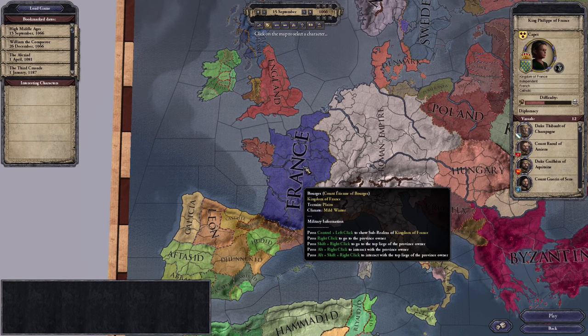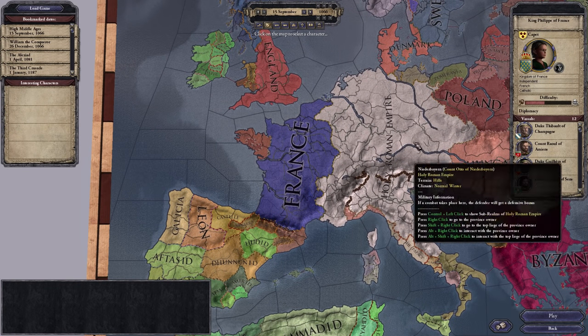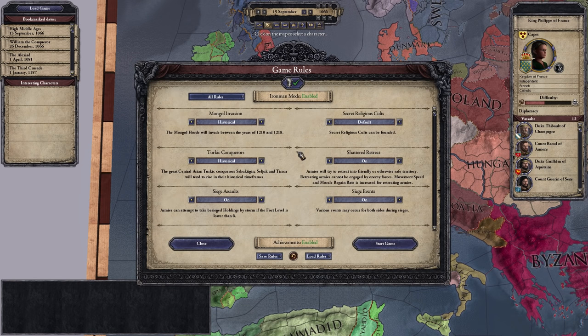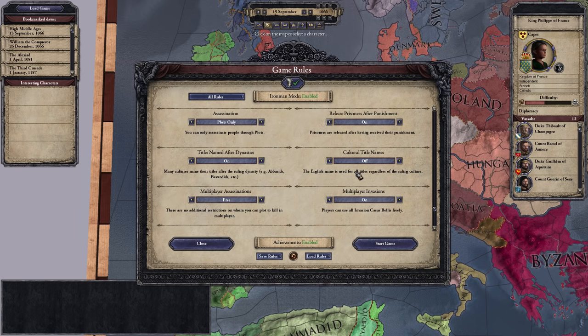For the sake of teaching you in this video, we're just going to pick France, but I'll show you at the end of the video who I recommend you play as if it's your first time playing. So we're King Philippe. These are the game rules — you can pick everything you want, like Iron Man mode and all kinds of things. The only thing I really recommend you change is near the end there's cultural title names. By default this is on; I like to turn it off, which means the name of an area will always be in whatever language you have your game set to. You can save rules and load rules later if you like little templates. Let's start.